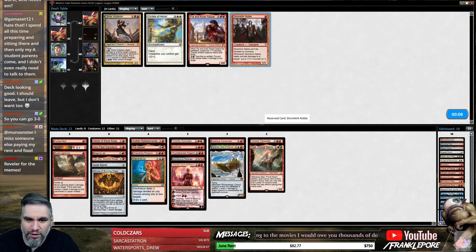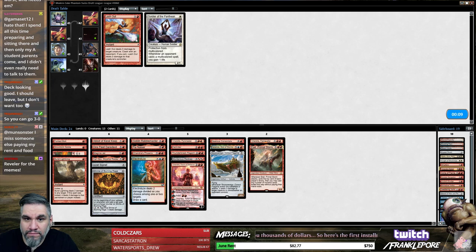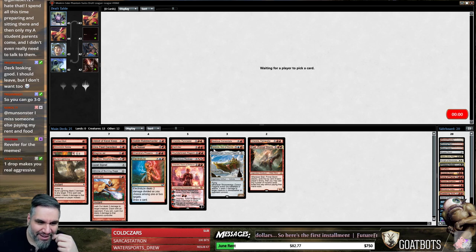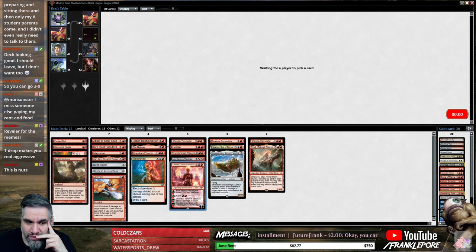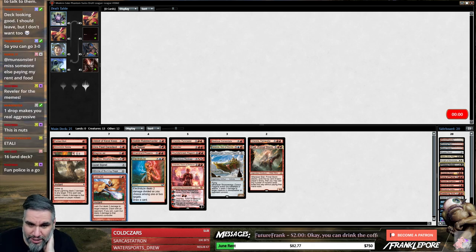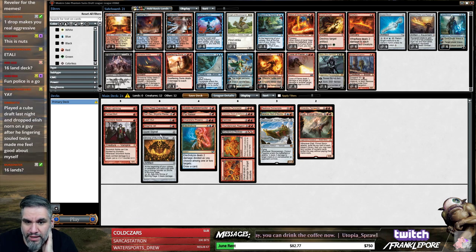Maybe we are a Stromkirk Noble deck now. This is actually a tough pick. I like the Stromkirk Noble just because we do have similar effects for our four-drop slot. This deck seems fun — I'm probably going to get the Abbot of Keral Keep over the... I like having Lashout because we don't actually have that much early spot removal, we just have Electrolyze. Maybe we do but I don't think that matters — I think I'd rather just take out the Abbot and make one other cut.